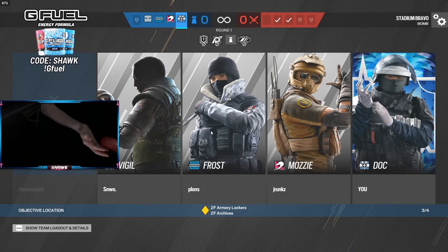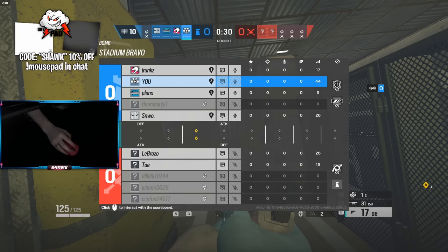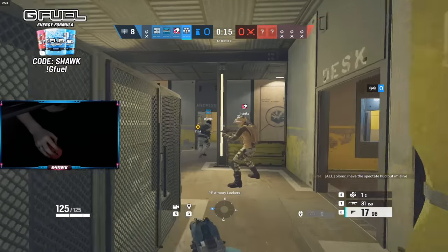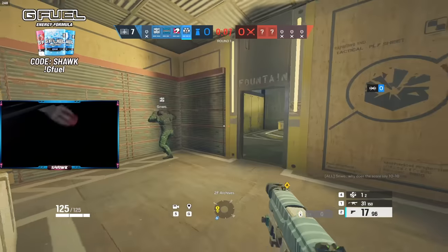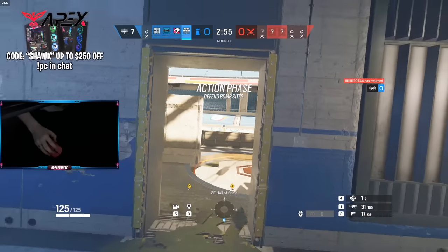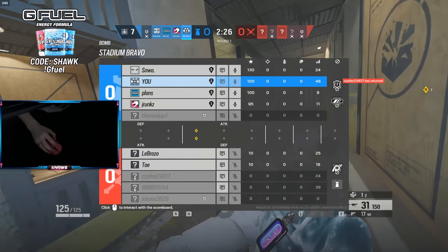Everyone's crashing — this would happen the first time we get Stadium Bravo, everybody just ends up leaving. So we've loaded in and four of my teammates — me and three others — are here, and only two of the other team remain. I'm not sure if they got kicked, lagged out, or just left. I was really hoping to play this map. I enjoy playing Border and I enjoy playing Coastline to an extent, so having both combined is really not that bad.